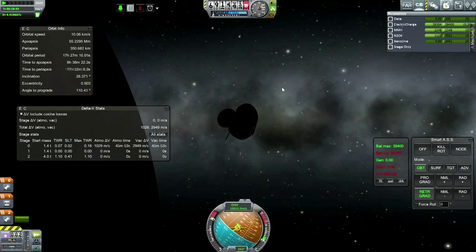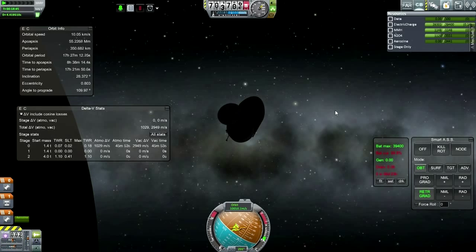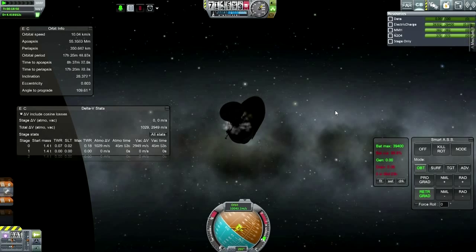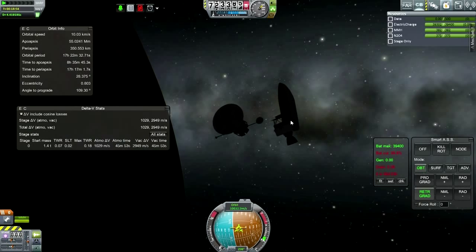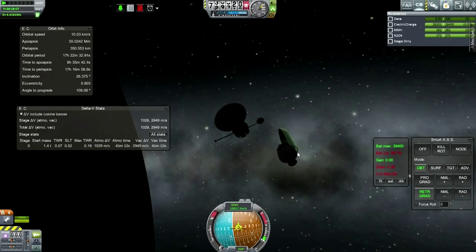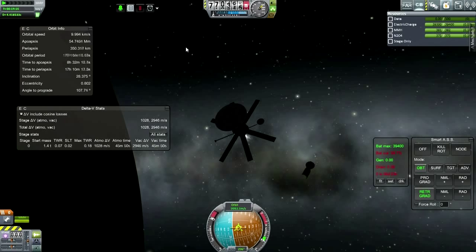We're going to have to correct more than that. We're going to ditch this stage now. At least there's only one stage to ditch — otherwise I would have probably dislodged a lot of stuff. Let's get our solar array out. We've still got a little bit more burning to do to fix this up, but I'm doing it manually even though this is not a good idea — we really need to use the computer, but you know how much I trust that.